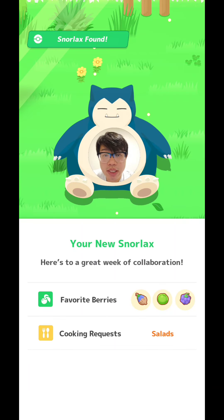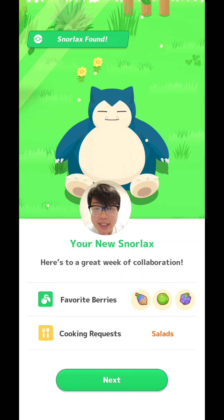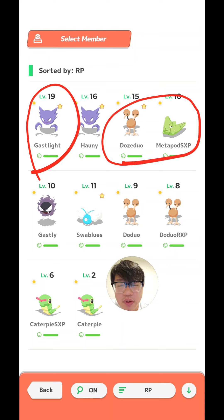The way that the easy travel ticket works is, for example, I've chosen Greengrass Isle this week, and these are the favourite berries of Snorlax. This is the cooking request, which is salad. This was my first roll for the Halloween event, and I didn't really like the berries, because the main Pokemon I have against those favourite berries is just a Haunter. This Haunter does have Berry Finding S, but that is pretty much my main berry specialist.